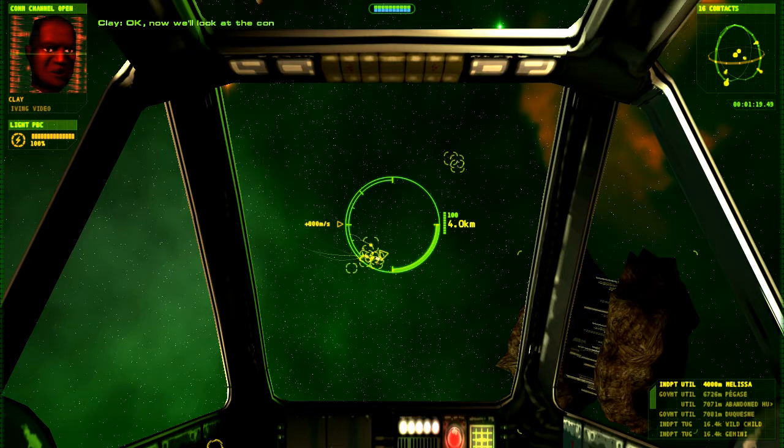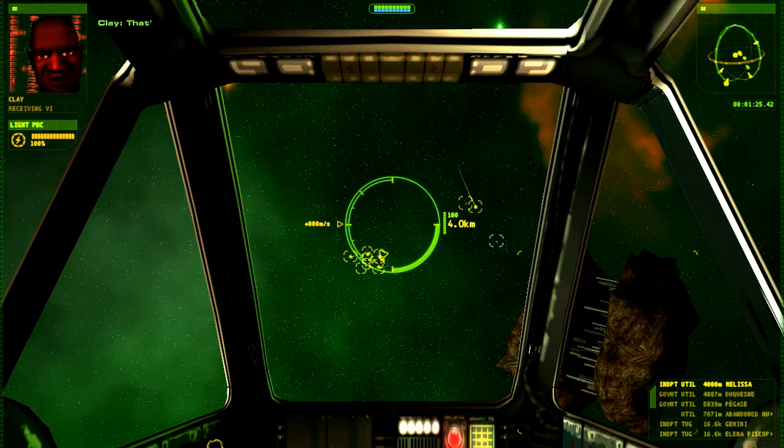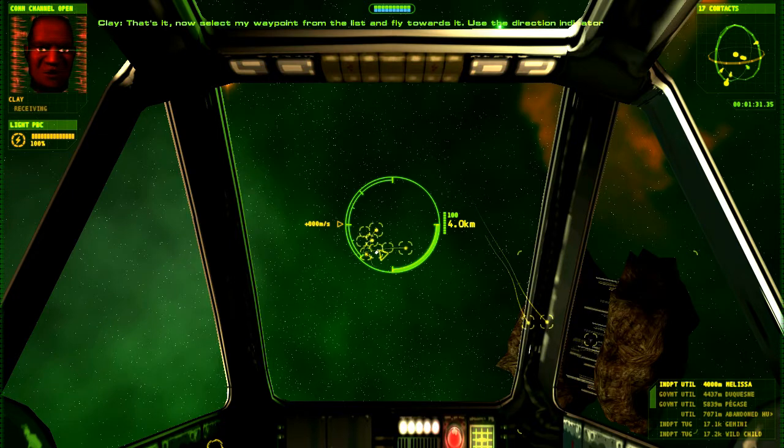Okay, now we'll look at the contact list a bit more. Everything within sensor range is displayed on this. That's it. Now select my waypoint from the list and fly towards it. Use the direction indicators on the HUD for guidance on its direction.